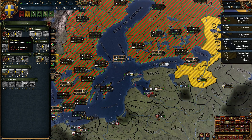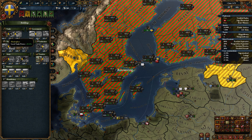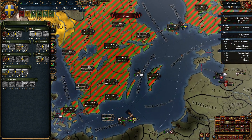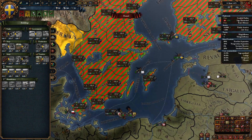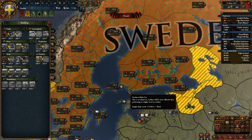We are getting enough technology that we could start building a number of buildings, like a marketplace. Some of these provinces with a lot of trade power would be good candidates. There's Neva. However, cannot construct more buildings in Novgorod — do we already have a building there?